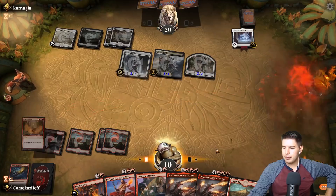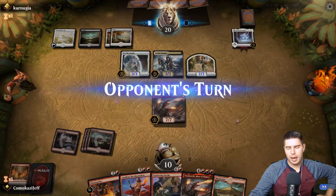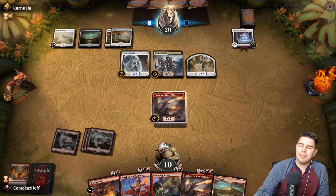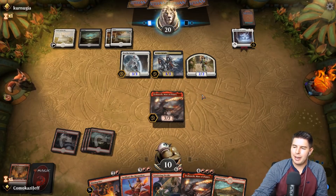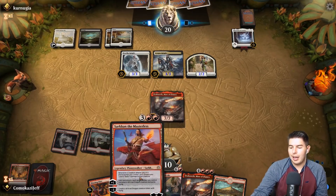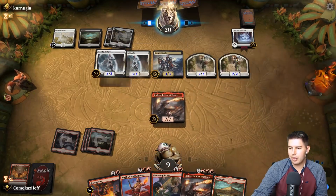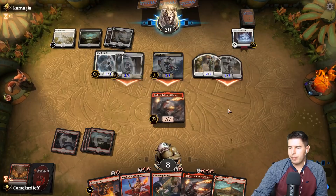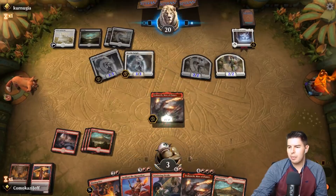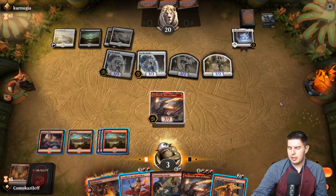All right, Iron Crag Feet into Dracuseth. Pass the turn — please don't have removal. White and black has the best removal against Dracuseth, but hopefully it survives a turn. If we survive a turn we should just win. Sarkhan coming down next turn won't be terrible either. It doesn't look like they have removal yet — they're going to try to go wide. We swing in, we are going to kill the Corpse Knight.